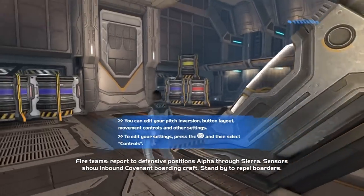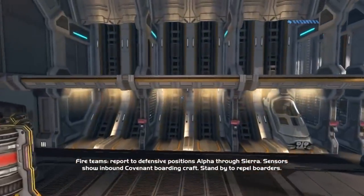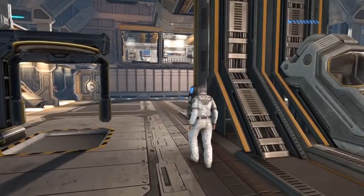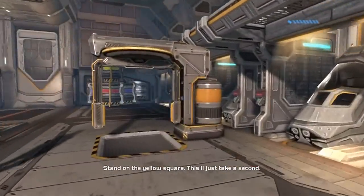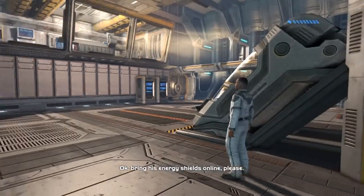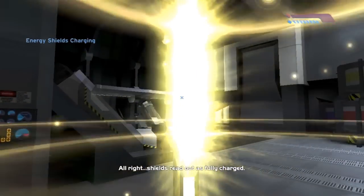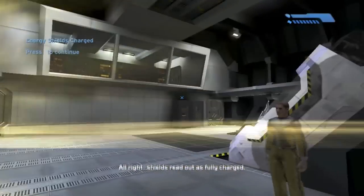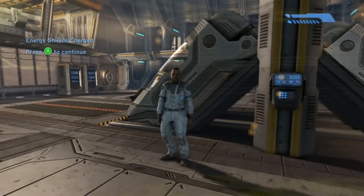Fire team, report to defensive positions alpha through sierra — sensors show inbound Covenant boarding craft, stand by to repel boarders. Oh man, this is of course the origin of the term 'halo jump' — look at that halo jump. By halo jump I mean in this game we just call it a jump. Okay, bring his energy shields online. Ooh, fancy. Shields read fully charged. This guy looks completely different — and then all of a sudden it looks like he gains weight and a haircut.